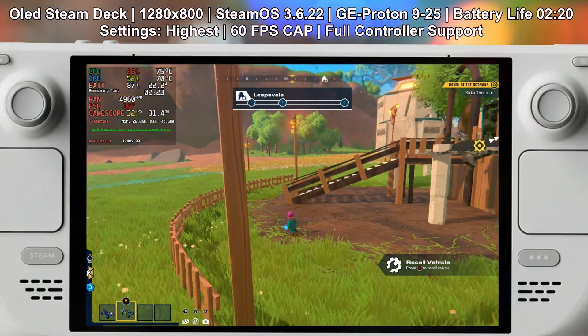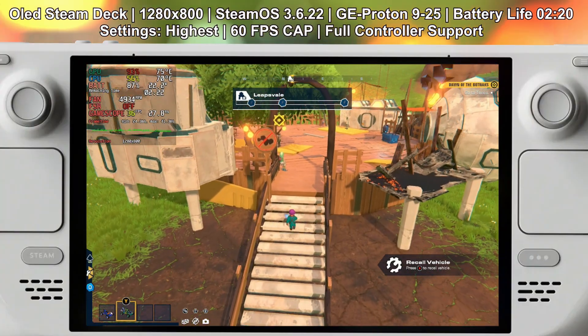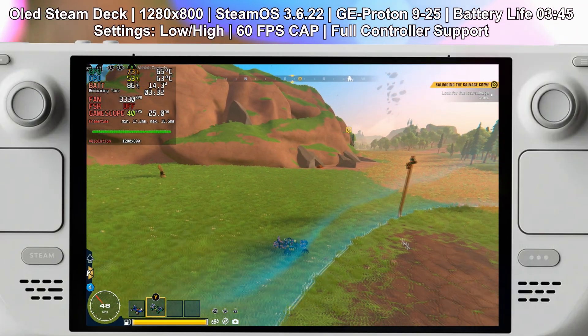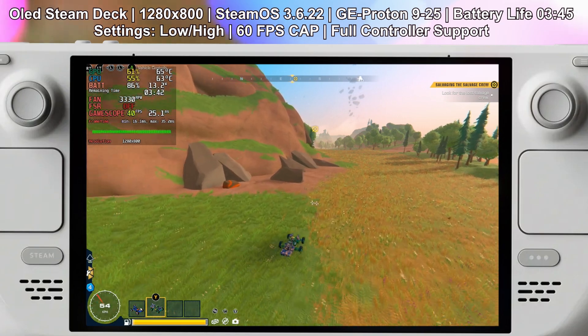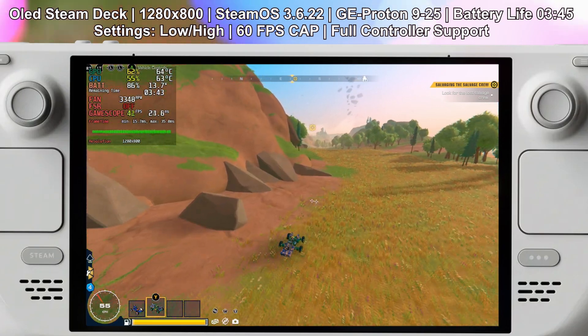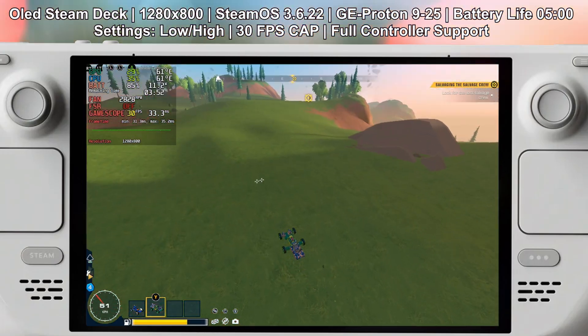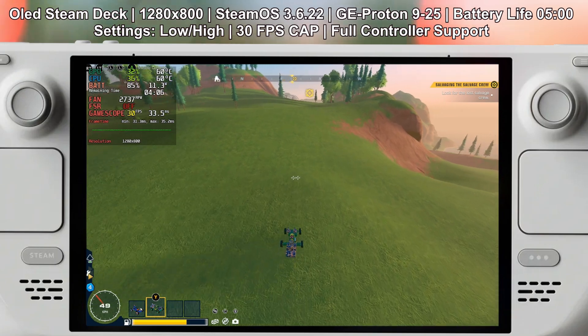On high settings it frequently drops below 30 fps and won't last more than two hours and 30 minutes. For the best balance, I'm showing on-screen settings that will give you a pretty stable 40 fps experience with good visual fidelity, lasting around three hours and 30 minutes — a good balance between visuals, fps, and battery life. If you really want to maximize battery life, setting everything to lowest and capping at 30 fps will give you about five hours.